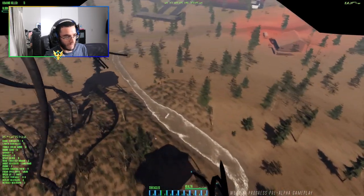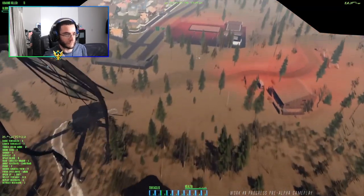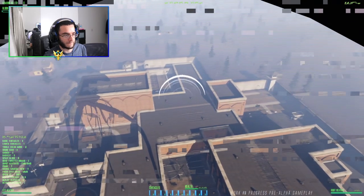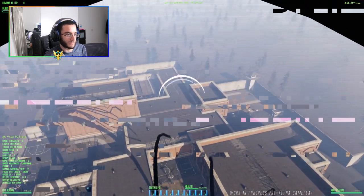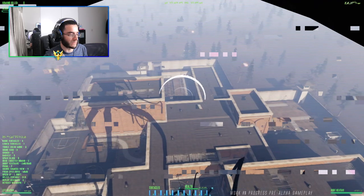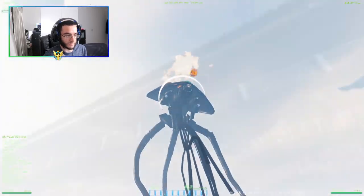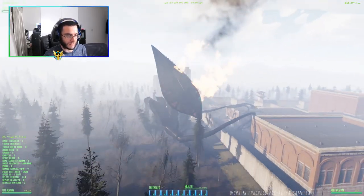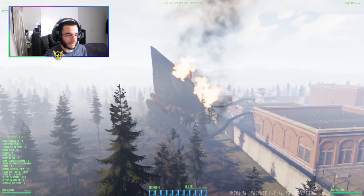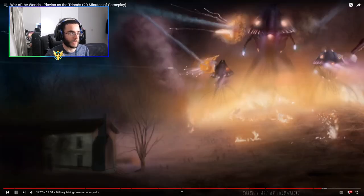There's a river — I wonder if he added bodies floating in the river, just like in the movie when Rachel saw the bodies. Oh, missiles coming out — the screen's getting destroyed. The health is depleting — yeah he's deteriorating. Goodbye tripod! That's sick — look at those trees getting knocked down, how they fall. They've got concept art images.